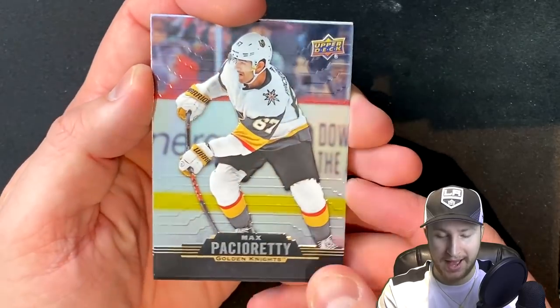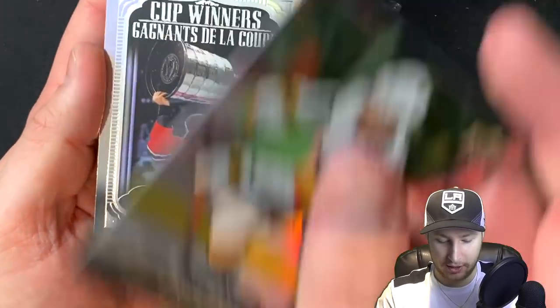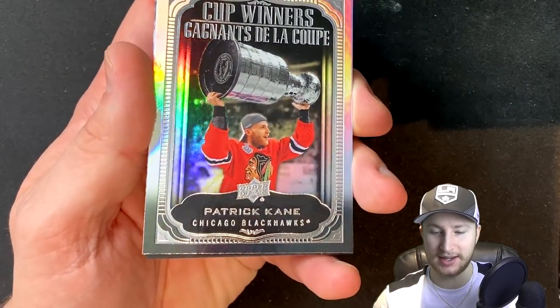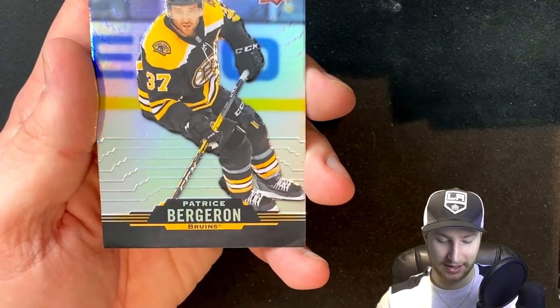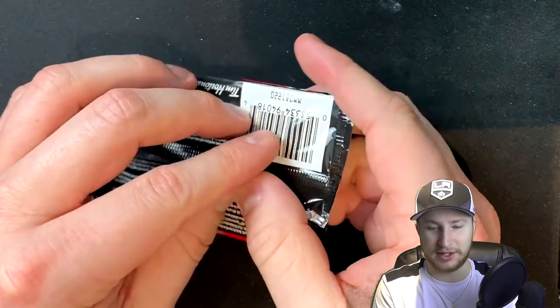More packs to open. We get Max Pacioretty — another Golden Knights player. Then we get a Cup Winners Patrick Kane. That is a neat card design. And then we get Patrice Bergeron — Saint Patrice. I'm also realizing there's a shadow right here, but it is what it is. I can't really do anything about that. I'm about to get scissors — these packs are just ridiculously hard to open. They weren't like this last time.